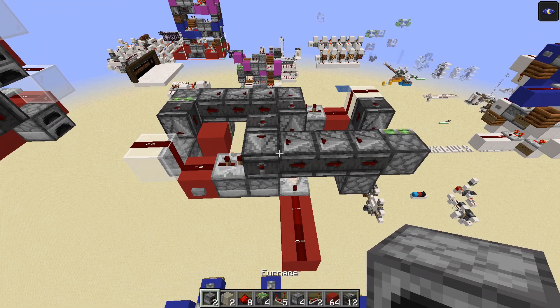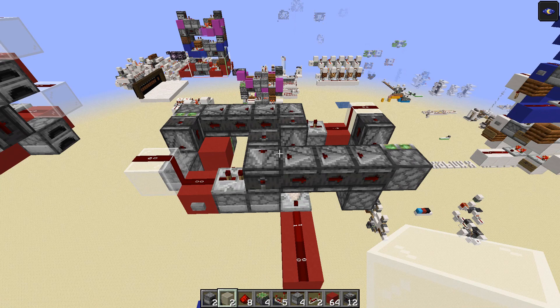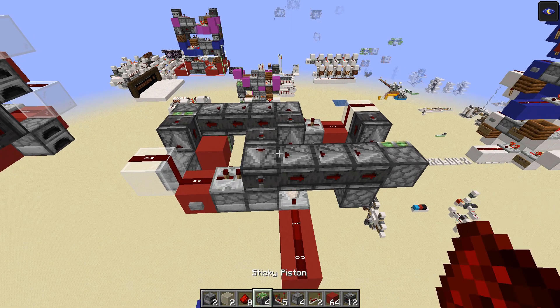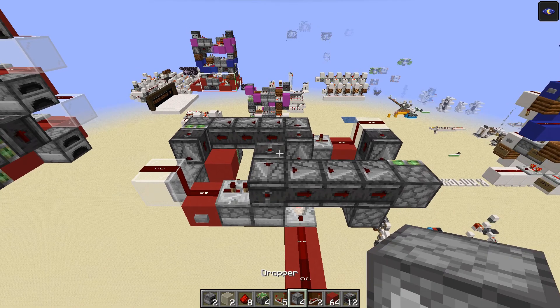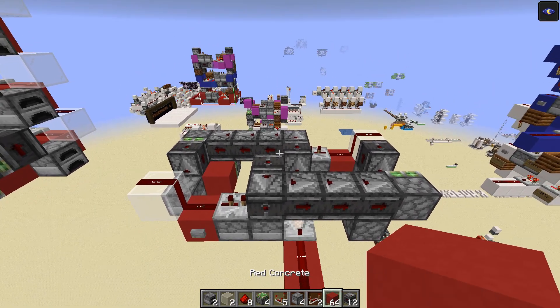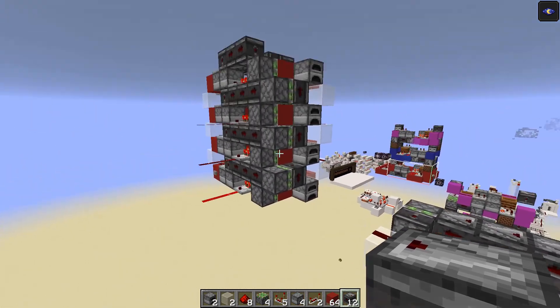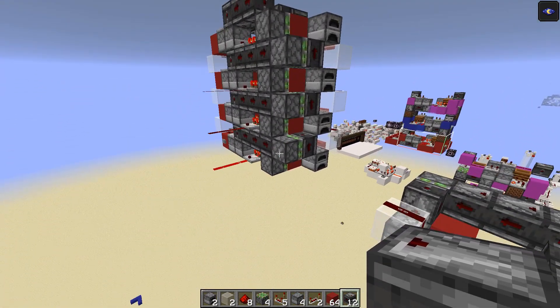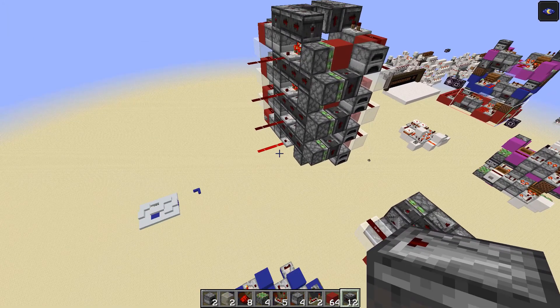For this build you're going to need two furnaces, two glass blocks or transparent blocks, eight redstone dust, four sticky pistons, five redstone comparators, four droppers, two redstone repeaters, a bunch of regular blocks, and 12 observers — and that's the amount you'll need for each layer. So if you're building four layers you'll need four times the resources, five layers five times, and so on.